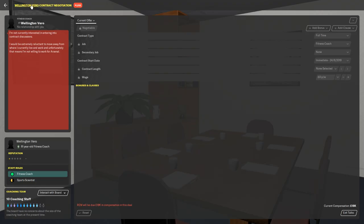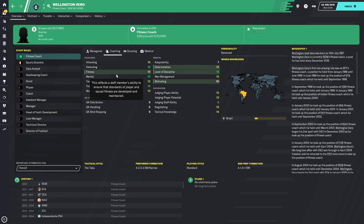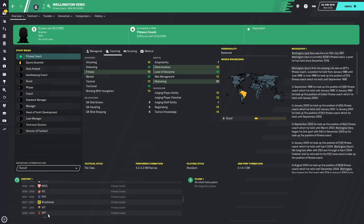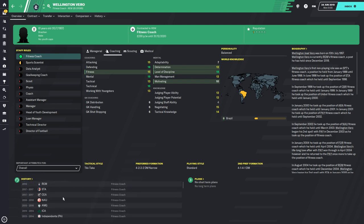This is Wellington Vero — eventually you can get him and he is one of the best defending coaches technical. If you're Real Madrid or a big club you might be able to tempt him away. Looking at his career he's had a lot of clubs since 1988 but I don't think he's ever left Brazil. So if you are managing in Brazil, this is the coach you want to go for.